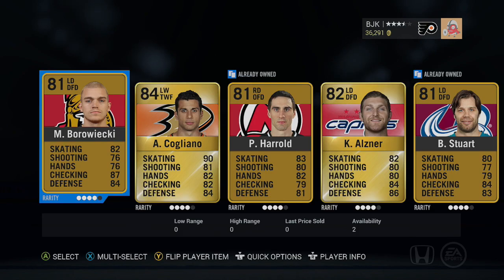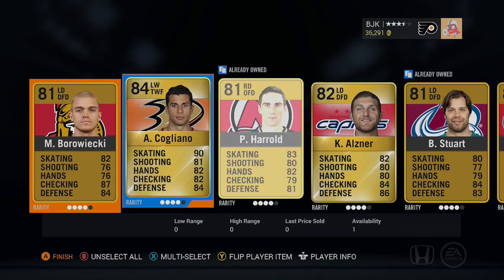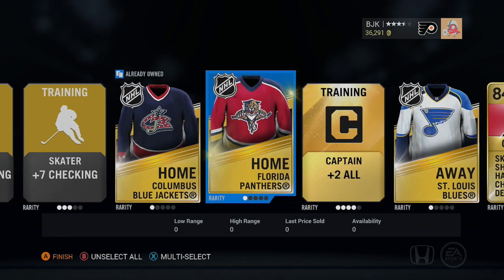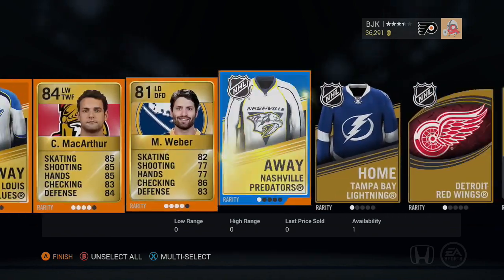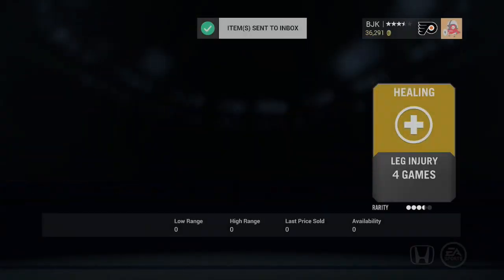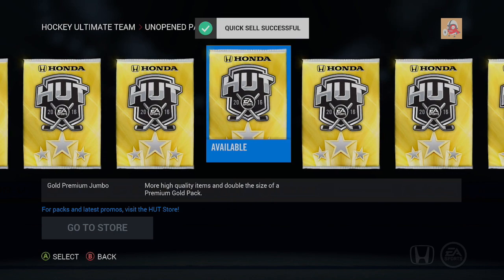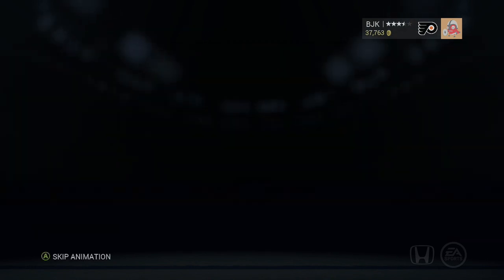Couple more left - skip animation. Yes! There he is! Cogliano! Yes! I got the full Nang line - there it is. I got Hagelin, Cogliano, and Grabner! I'm gonna love it. I still need Darren Helm though - not gonna lie, I still need Darren Helm. But that is easily a good replacement. I'm so happy, I freaking got Cogliano - he's one of the people I always pick up early in the game, and I'm very happy to pull him early. Gotta love me some Cog, love me some Nang.